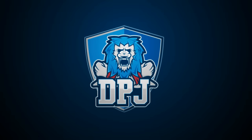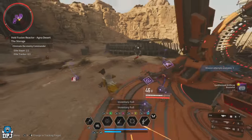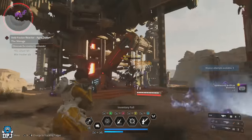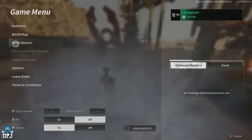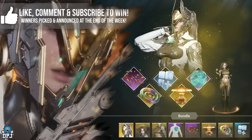In this First Descendant video I'm showcasing an insane farm for some of the hardest-to-combine materials in the game. It is a little bit risky — there may be a chance you will be punished for this. I do like to get straight to the point and warn players, but it's definitely a tricky one to judge. It's an amazing farm, but let me explain.